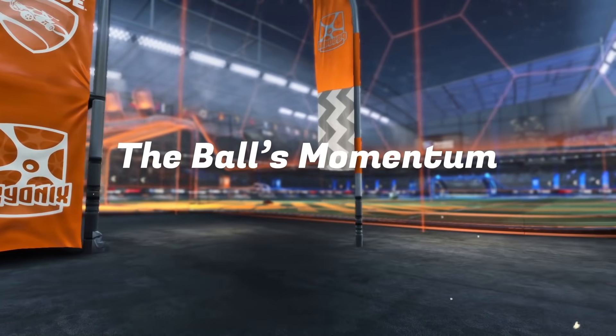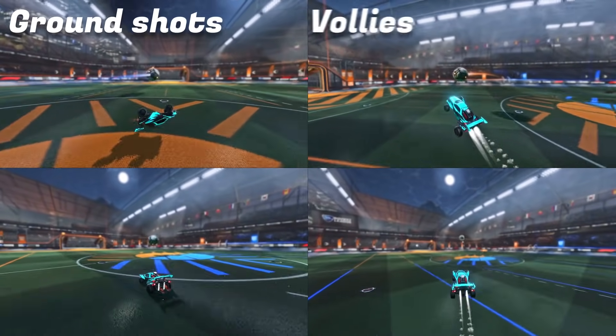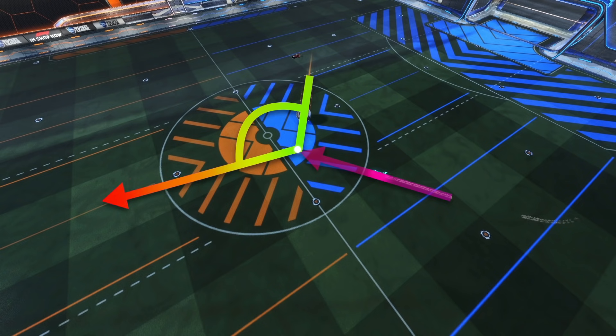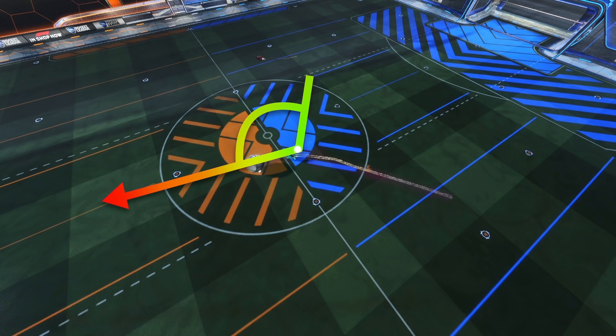The ball's momentum. When it comes to the ball's momentum, there are four different situations to account for: ground shots, volleys, half volleys, and aerials. A general rule for all four situations is whenever the ball is moving in a direction, if we hit the ball in a direction range of a 90 degree angle change or more, we will be adding power to it. This is because at these angles we're not going against the ball's momentum and we're actually adding to its speed with our hit. As soon as we hit under that angle, we're fighting against the ball's momentum and it will be more difficult to generate power. So when possible, try to approach the ball on a line that lets you hit it within that 90 to 180 degree range.